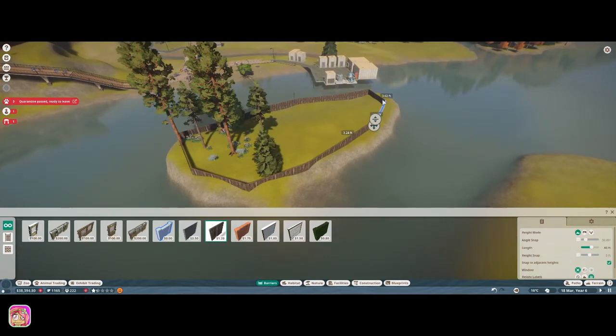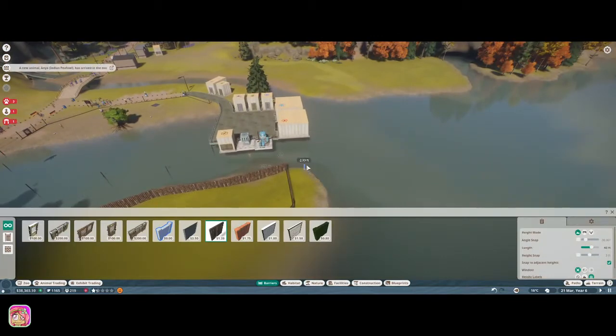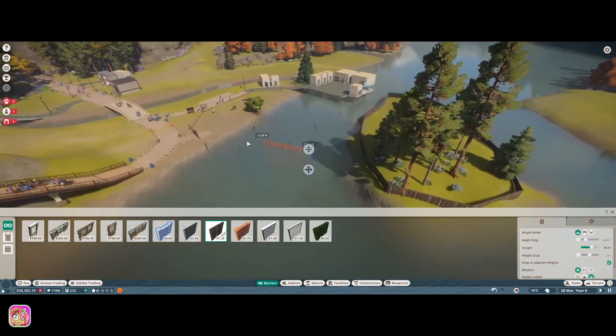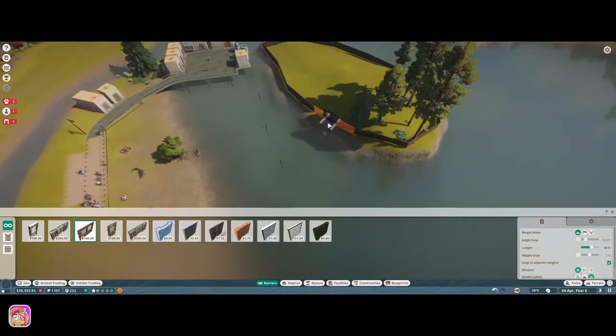We'll have to get the guest fencing in. Okay, can I please take that out — thank you. That looked weird. Alright, so the guests will come and we'll make a path over here. Let's get rid of that — I'm going to accidentally get rid of the crocodile one. Let's go ahead and get a wooden habitat gate — there we go. We don't want to put a gas gate in the crocodiles, not a good idea. We'll put it right there. Let's go ahead and put it on the other side as well.